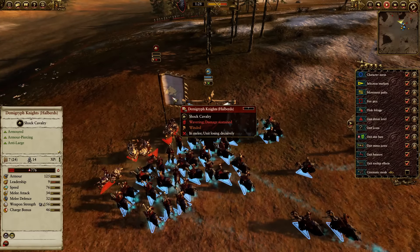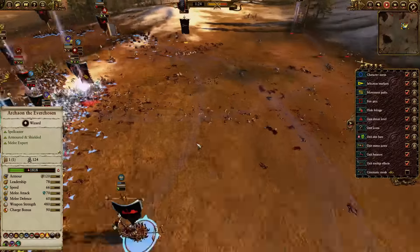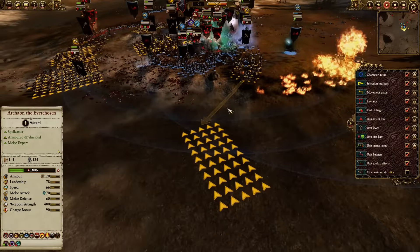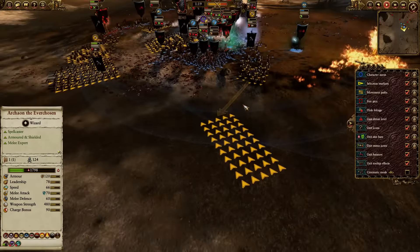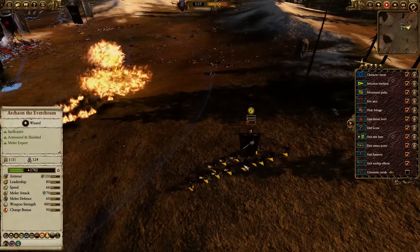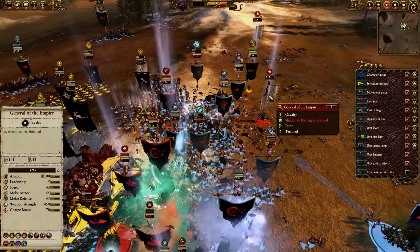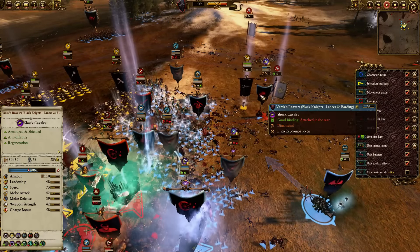Demigryph Knights have anti-large but they're very weak now — Black Knights will beat them and they're very cheap too. So for him to use them like that was very good. I don't remember casting a spell or why I did that — feels dangerous. Was that even me? Yeah, that had to be me. It's a Burning Skull. I don't know why I did that. General of the Empire going away.